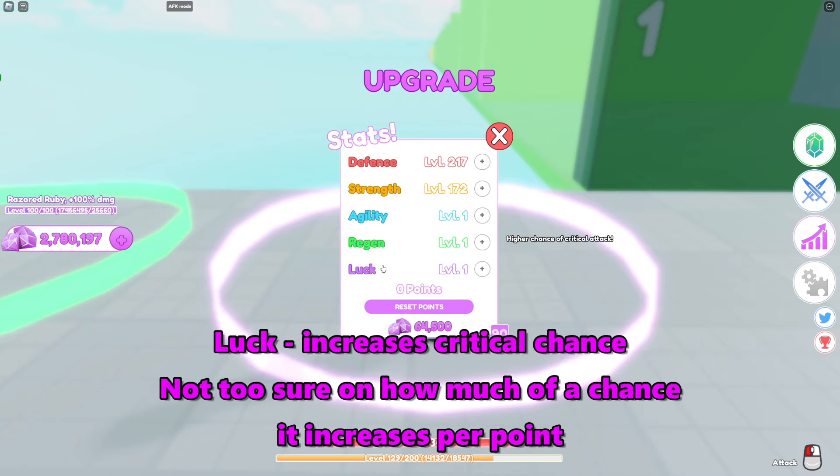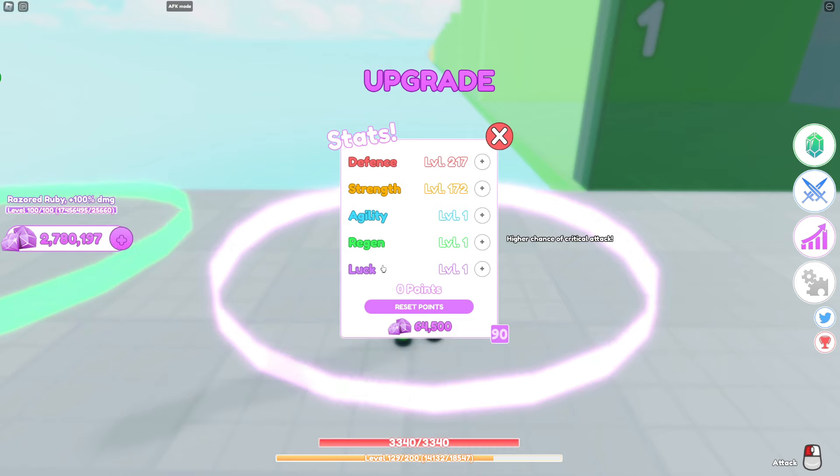Luck increases your crit chance. I don't really know exactly how much it increases per point, but most of the time you probably won't notice a difference because it's so low — even if you max it out.